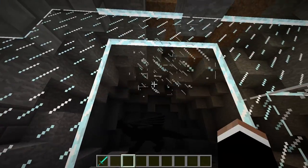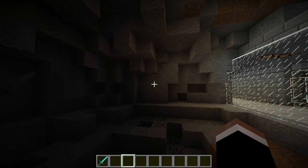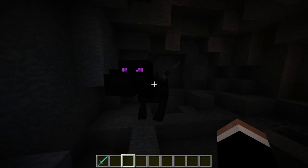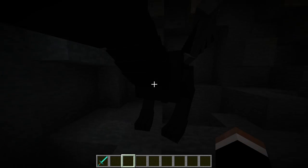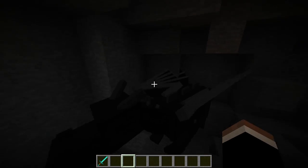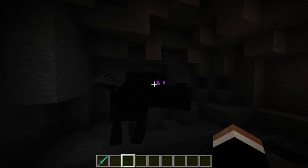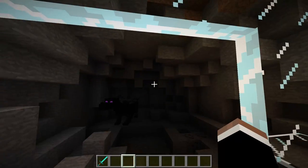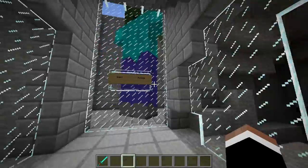The Ender Dragon here is from the Dragon Mounts mod — that's the only way to contain one since the real Ender Dragon passes through any block and is completely incontainable. This is what the Ender Dragon looks like up close. In vanilla, he spawns in the End when you travel there through a stronghold portal. You have to kill him — he has a ton of health, does serious damage, and is difficult to defeat. He's the end boss, which is why it's called the End.